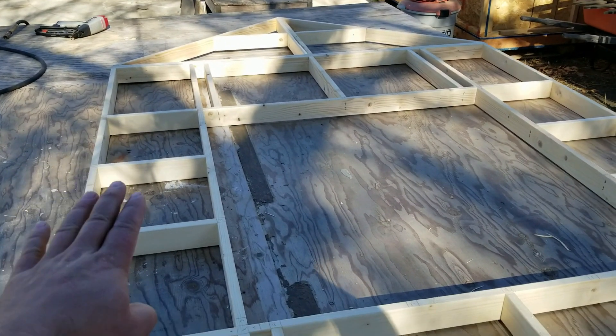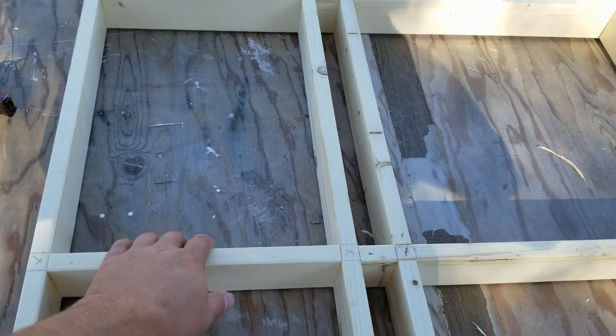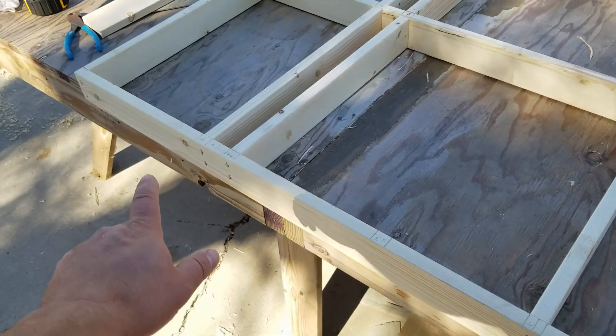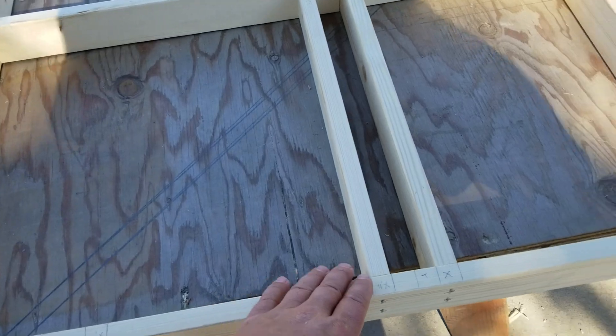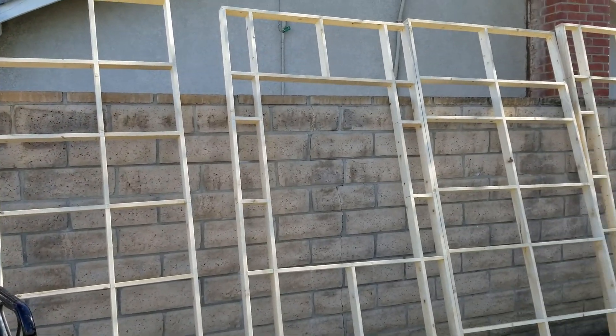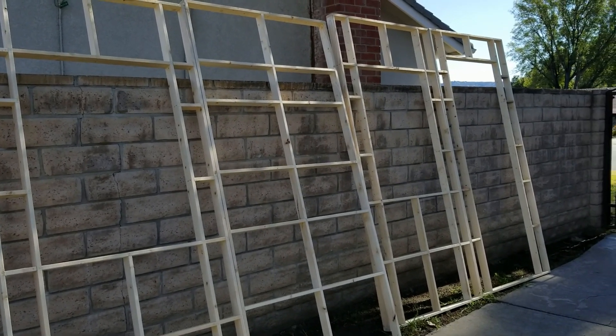We don't know if we're going to be covering this thing with drywall or plywood, or if we're adding shelving. I know we're going to build a countertop, so I doubled up the studs going under the window. I've got the back wall with lots of framing, and I've got the two side walls split up to make trucking a little easier.